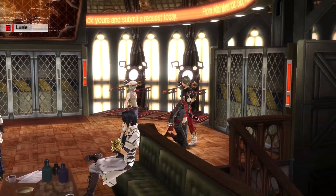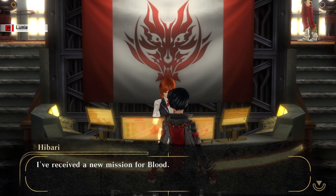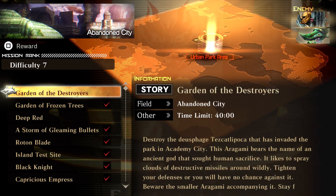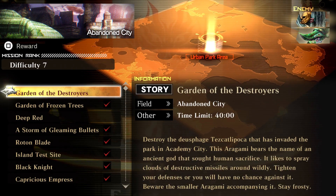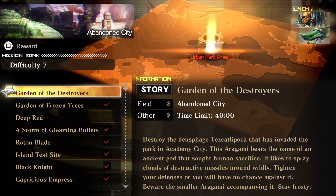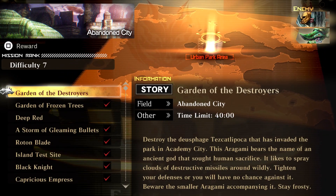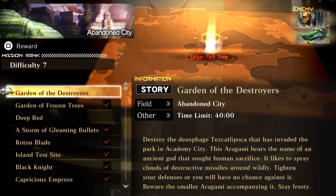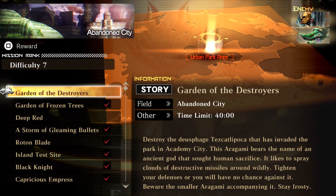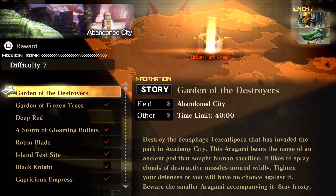We're hunting QB, working with Oracle Cradle. The mission is the Garden of the Destroyers — destroy the devouring Tezcat. The Tezcat has invaded the park in the academy city. This Aragami bears the name of an ancient god that sought human sacrifices. It likes to spray clouds and destructive missiles around widely — tighten your defenses or you'll have no chance.